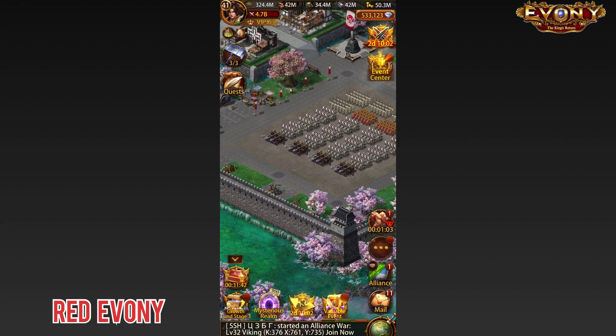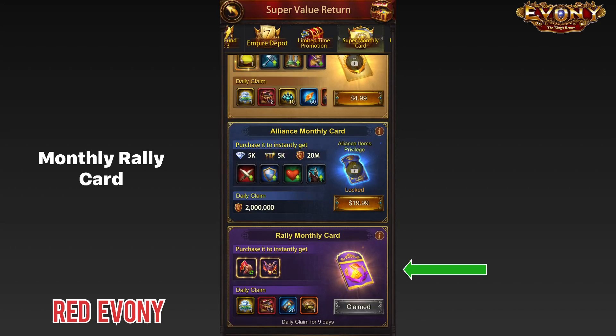For you to be able to use the Ebeneez InBot, you need to purchase the monthly rally card that you see right here. It's a cost of $10, roughly, and it's valid for one month. And in that one month, every day, you get to claim these rewards. So you need to buy this for you to be able to use the InBot. Once you've bought it, the next thing that you need to do is to set it up.